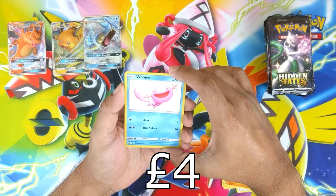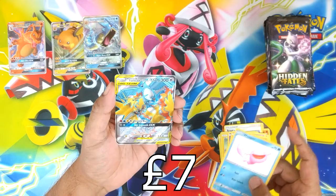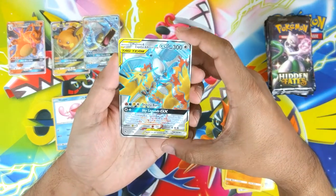Oh! That's a new one — Shiny Wooper. And the Moltres, Zapdos, and Articuno. Fuller. Some pretty sweet first pack magic.